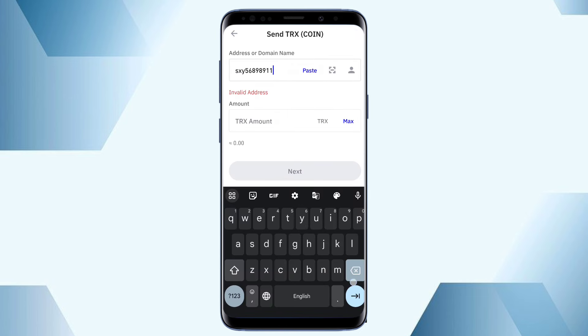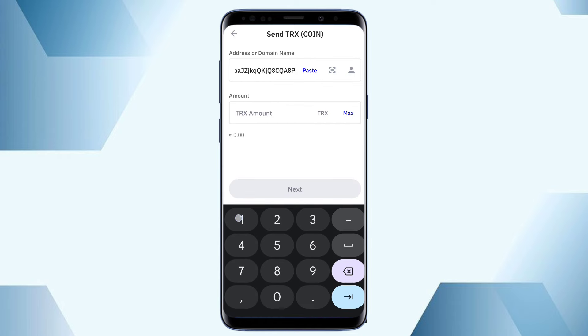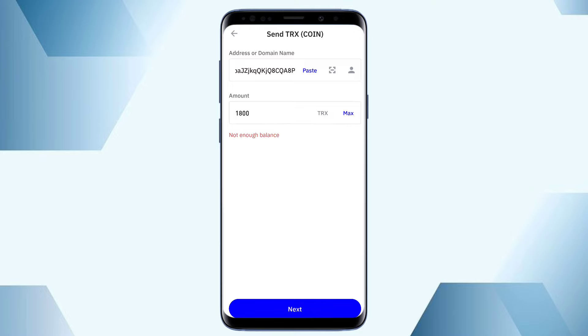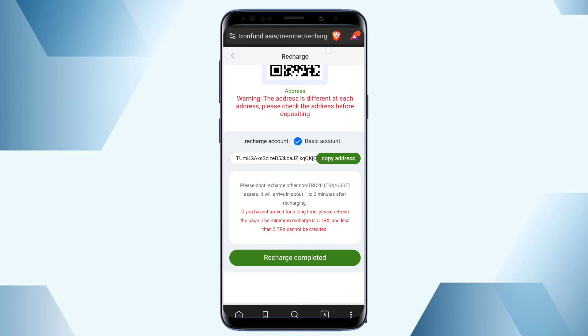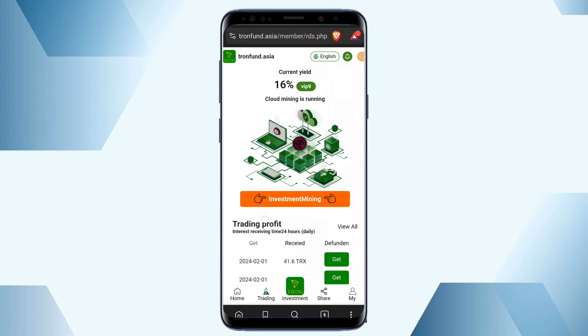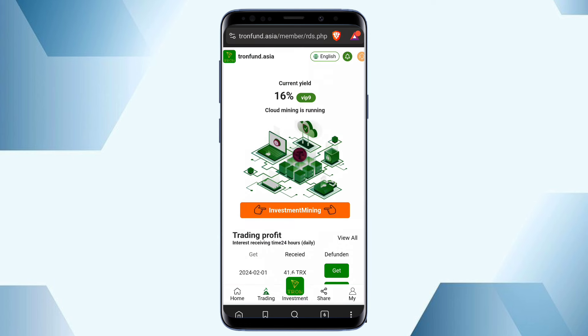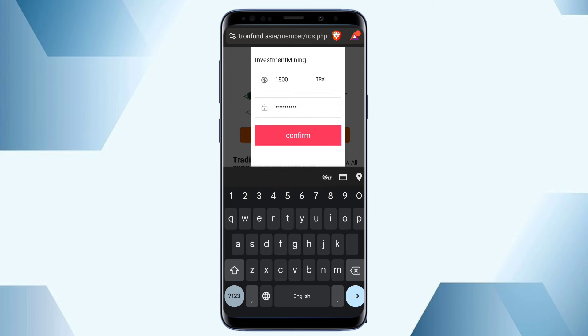After pasting the address, simply enter the investment amount. Here I invest 1800 TRX, then click next and confirm the investment. After confirming, open the platform and click the recharge complete button. The minimum investment is 10 TRX. After investment, click the trading option and you can invest into the VIP option or the cycle investment option. I will now invest in both options — I click the invest option and enter the balance of 1800 TRX.